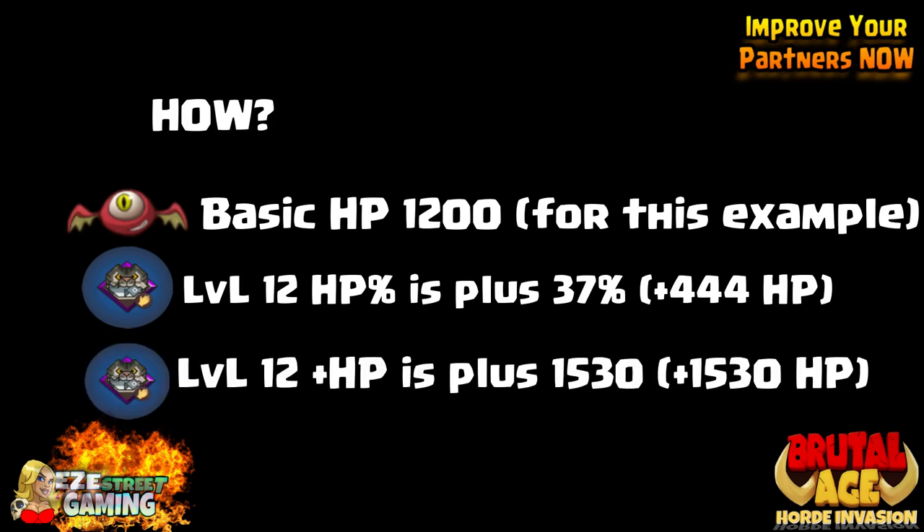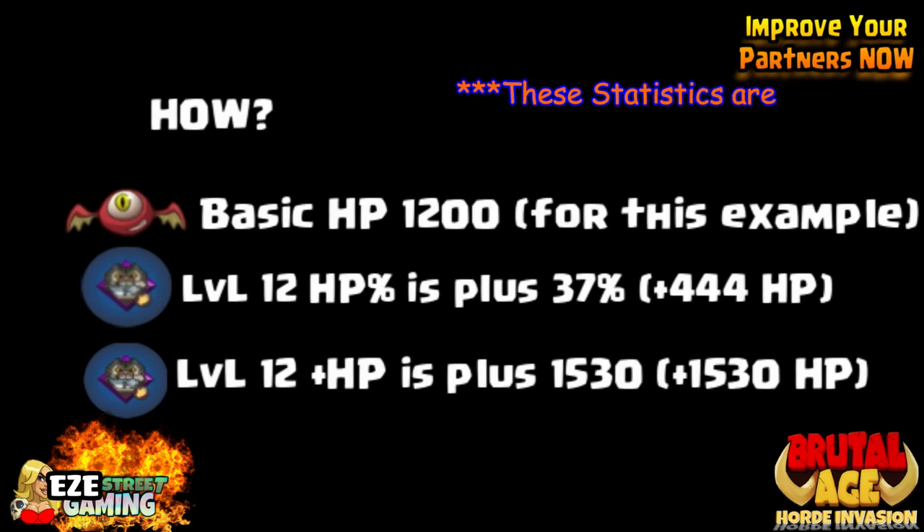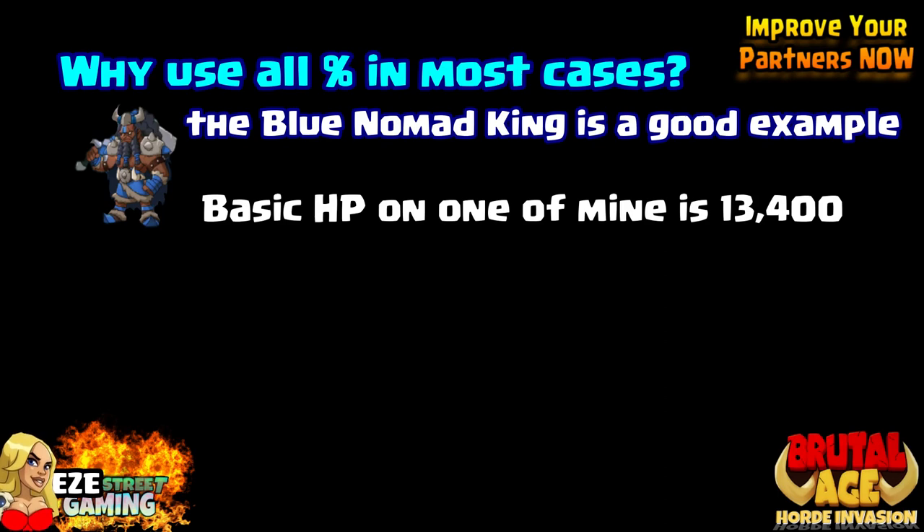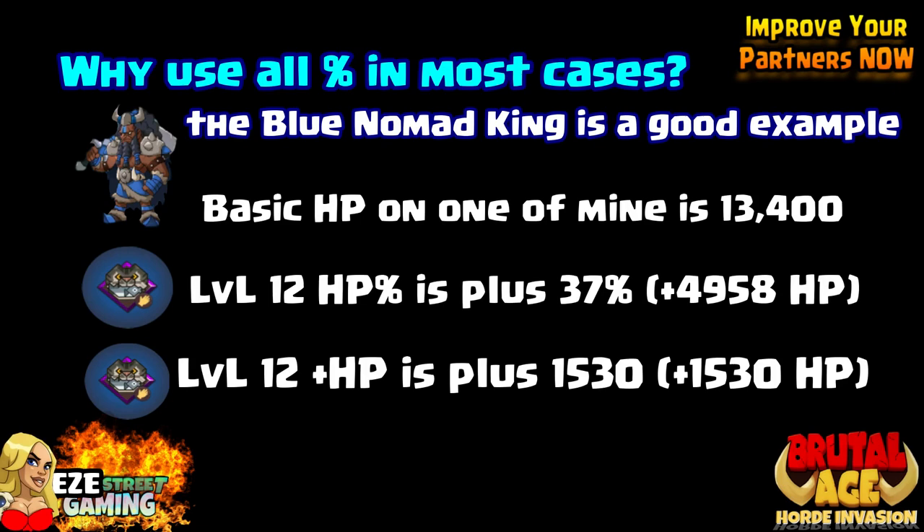How does this work out? Let's say we have The Valley and his basic hit point health is 1,200 in this example. Twelve percent hit point would be plus 444. But the plus hit point war pattern at level 12 is plus 1,530. So in this case, the plus hit point war pattern would be better than the hit point percentage. In rare cases it is better to use plus than the percentage. But in most cases it's going to be like this case here with the blue nomad — a very popular partner. The statistics on one of mine at level 12: he has hit point percentage which is plus 37%, which gives him a bonus of 4,958. But if we would use the plus hit point, he would get 1,500. So a huge difference with the high health partners.